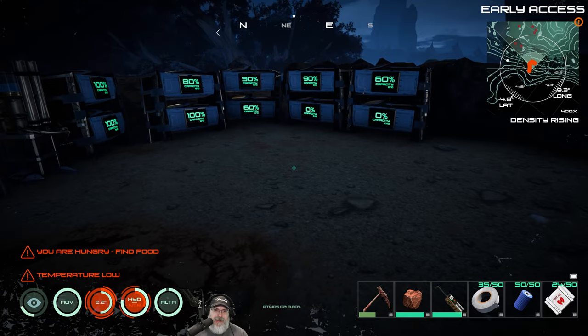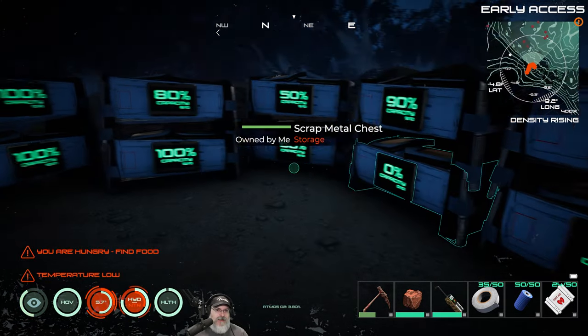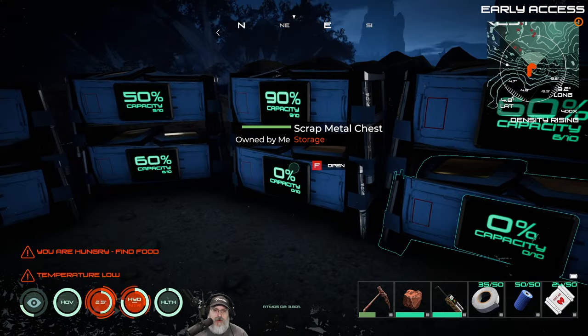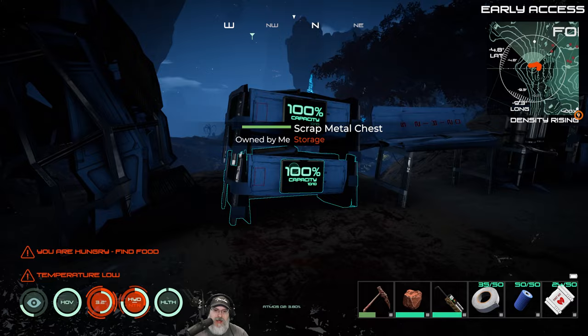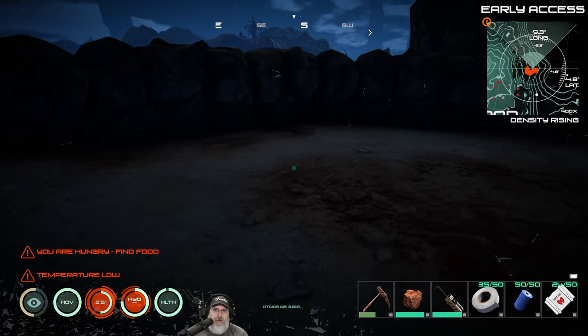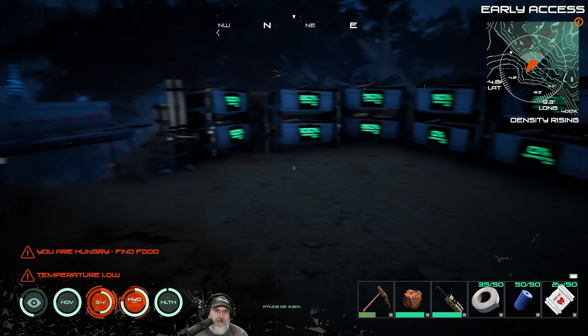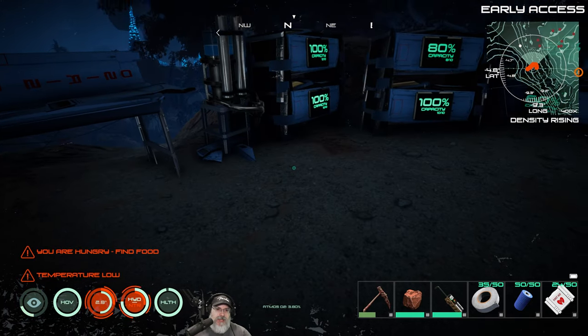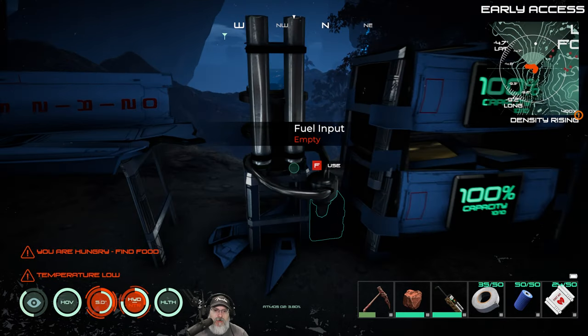Everything is kind of haphazard here — I continue to set up more chests to store stuff because you just run out of space. This is all temporary, we're not going to keep it like this forever. Just bear with me, I know it looks kind of janked out right now, but it'll get better. One important thing I want to do as soon as possible is make the fuel cell and the low heat upgrade.